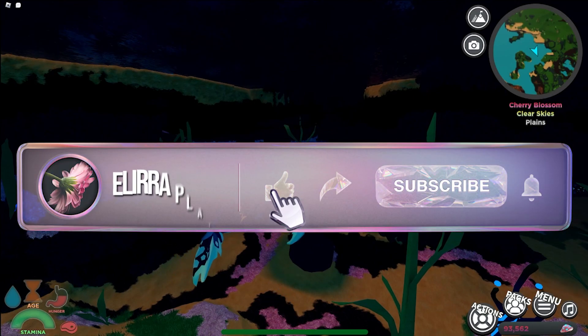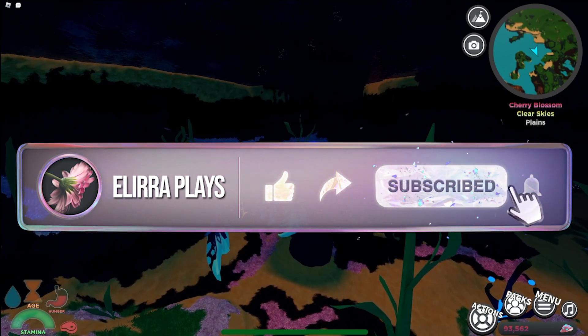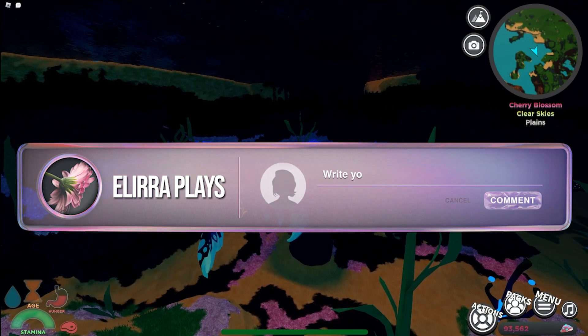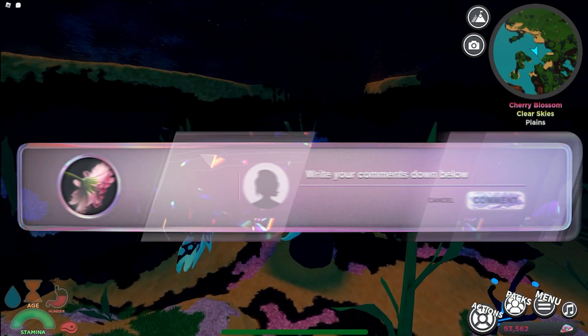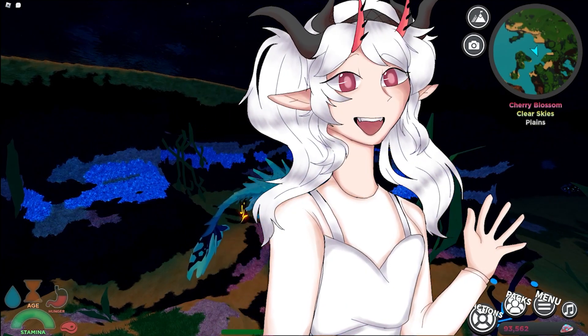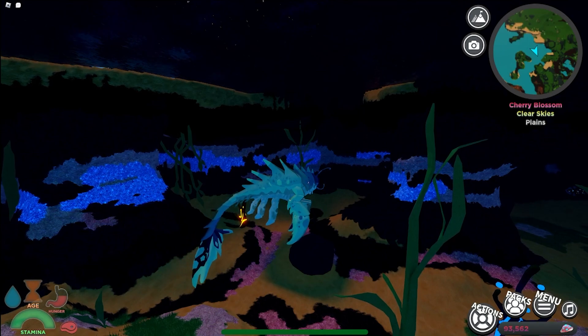That's it for the updates. I'm going to be giving away one of each new creature — Arachiu and Kolval — on September 10th. So make sure you like, sub, and comment with your Roblox user and display name. I'll draw the names that day whenever I can and will post the video as soon as I have time. Be kind to one another and I'll see you all in the next video. Bye!